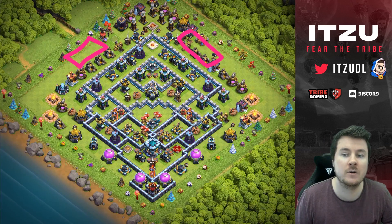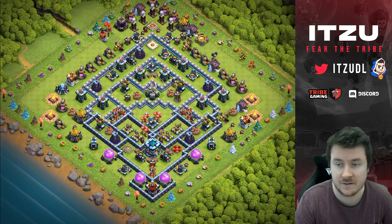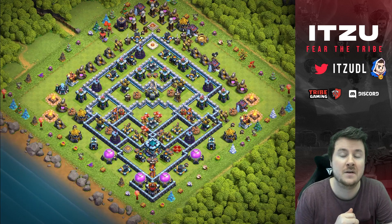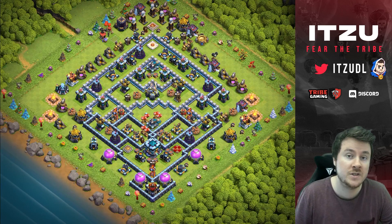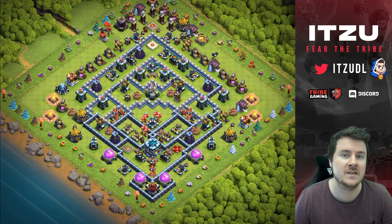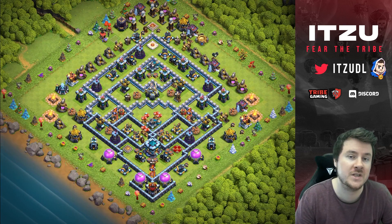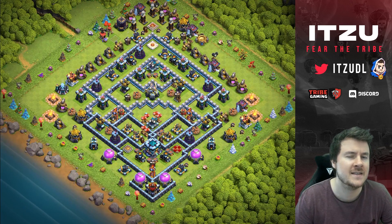Most people tend to come in from the right side, which is why there are way more Giant Bombs on the right side at the three o'clock corner compared to the left side. It's kind of a coin flip, but most people come from the right and you can't build a base that defends every single angle — that's just not possible. We have to build a base that baits a certain area. Over the entire week I only got tripled once, which is pretty good.